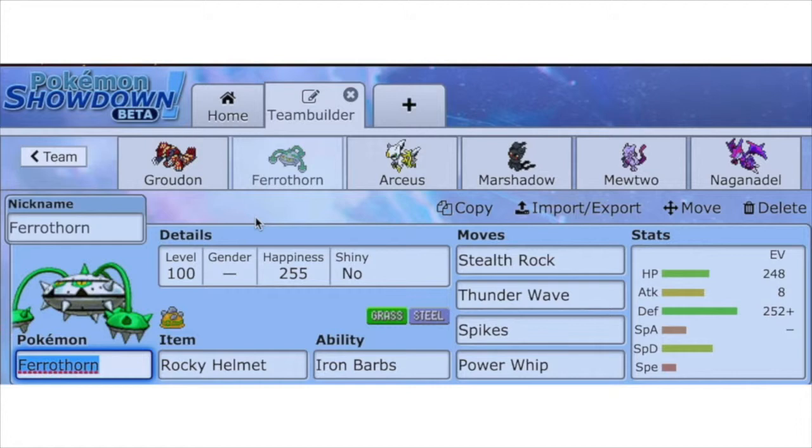Next up in our squad is Ferrothorn, rocking the Rocky Helmet as the held item with the ability Iron Barbs. The moves for Ferrothorn are going to be Stealth Rocks, Thunder Wave, Spikes, and Power Whip. Max Defense so it can survive physical attacking moves, and we have 248 HP and investment in Attack so that Power Whip will do some damage.